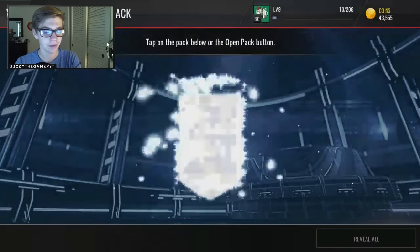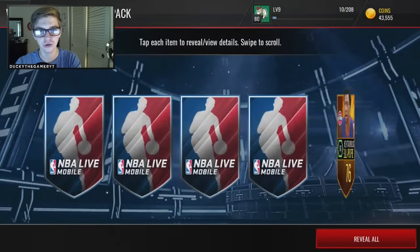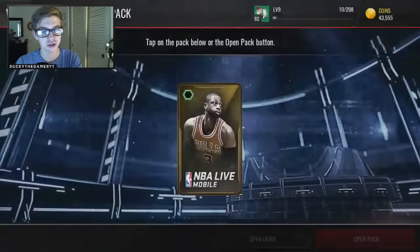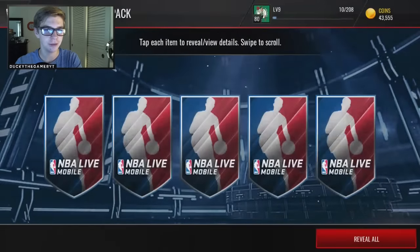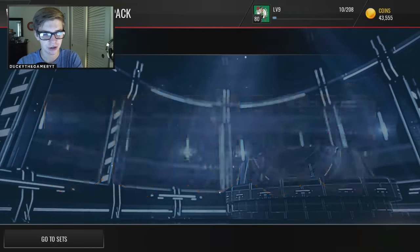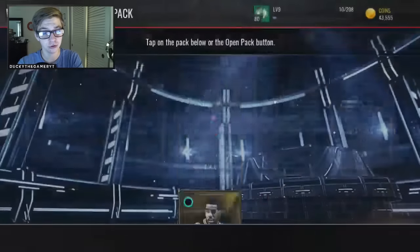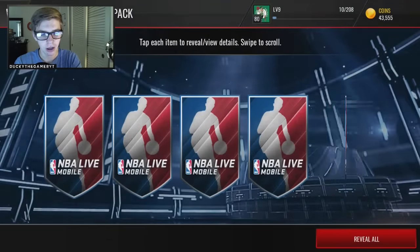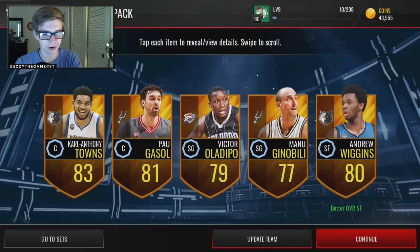So we have 18 more packs to go, and I want to do a series where it's like every other quick sell challenge — so that elite that I pulled, I would keep, and then the next elite I would pull, I would quick sell, just something to spice up the pack luck. So you pull an elite, and if you kind of don't want to pull an elite because you have the quick sell, but you do, because just pulling elites are fun. I might do this on this game. It's not like a crazy challenge, like quick selling a 99 overall LeBron James.